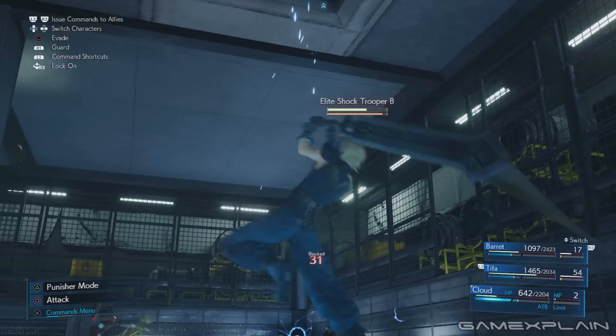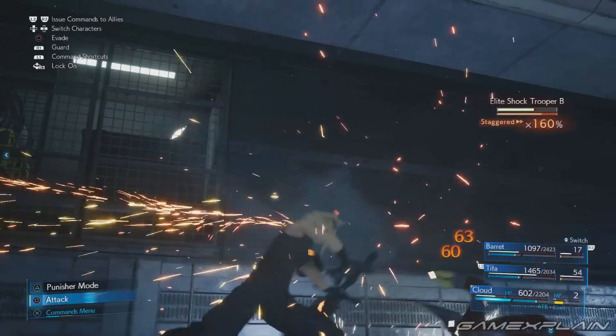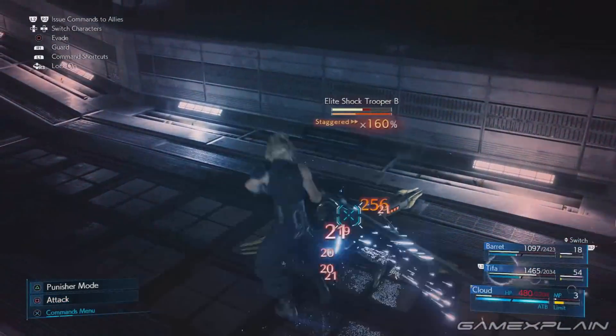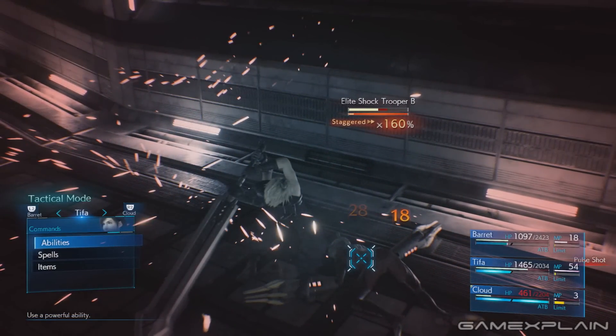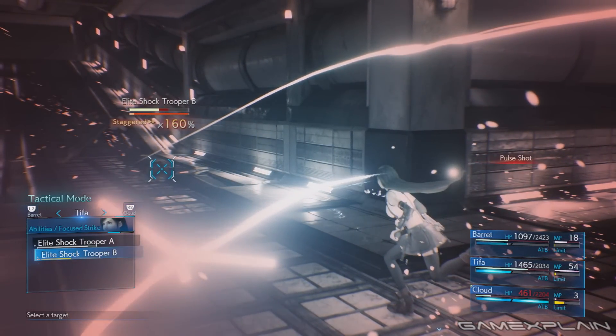If there's one thing that's not made readily apparent in the Final Fantasy VII Remake, it's how to build a percentage on an enemy's stagger meter. And that's kind of a necessity if you want to do everything possible in the game, including unlocking the Leviathan VR mission with Chadley.